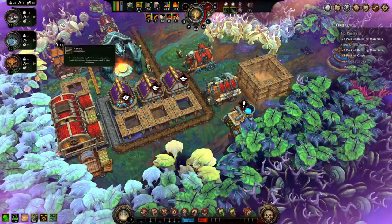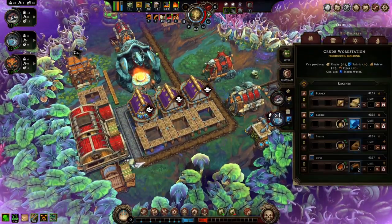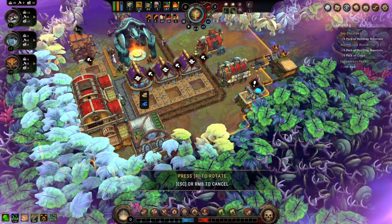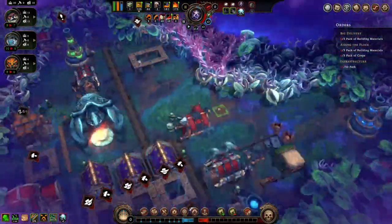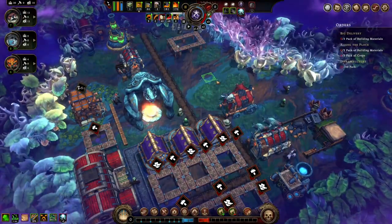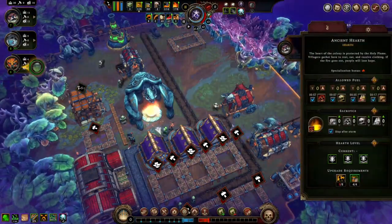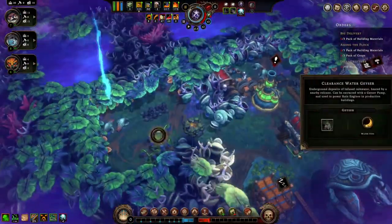Packs of crops. Alright, and then over here and that stuff, so we can start making fox houses. A source of orange water - excellent. So now we've got one of each type. Grab these as well.